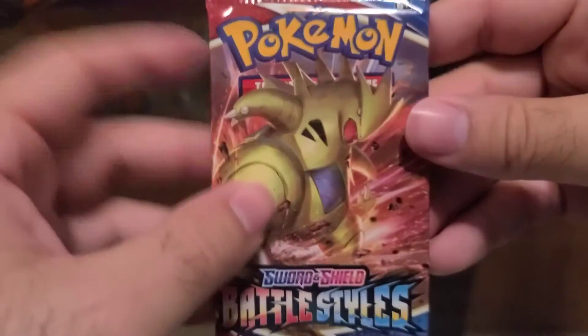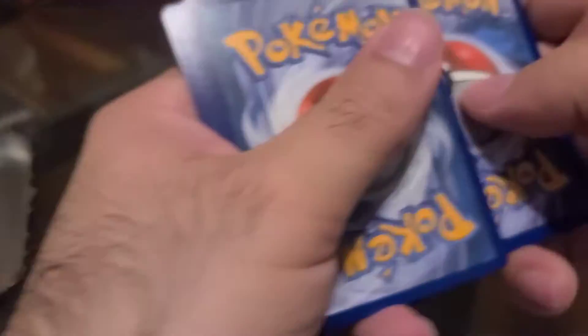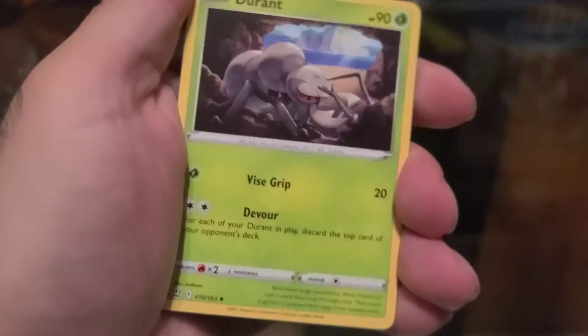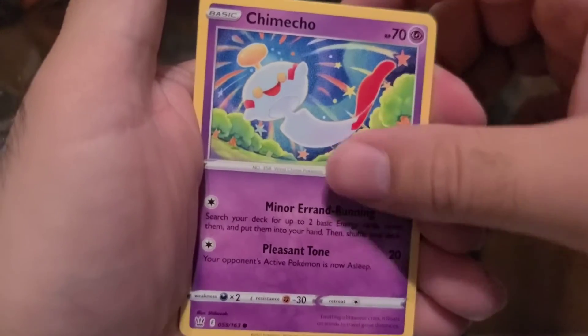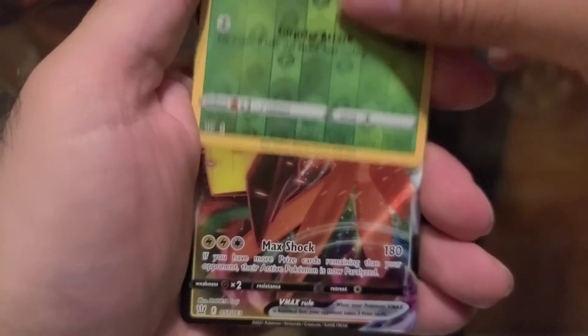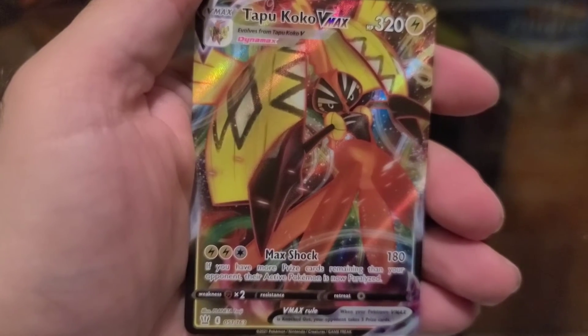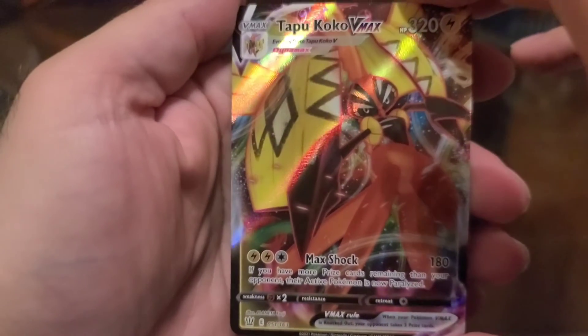Battle Styles coming in — we've got four packs. Haven't had some Battle Styles in a minute. We have Grass, Durant, Mustard, Cheryl, Cherubi, Pachirisu, Chimecho, Onix, Horsea, Scatterbug, and behind that guys — we have Tapu Koko VMAX! Not a bad pull. I do believe this is the first Tapu Koko I have that is not the Rainbow Rare version. Not upset about that.